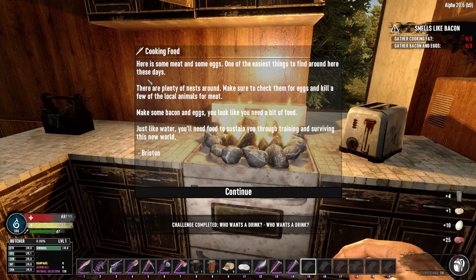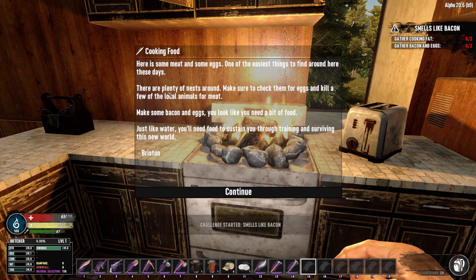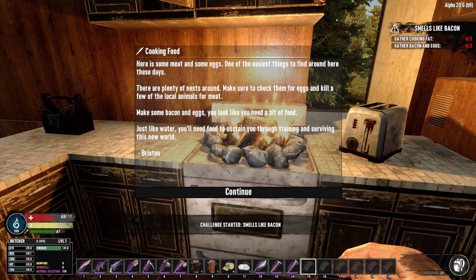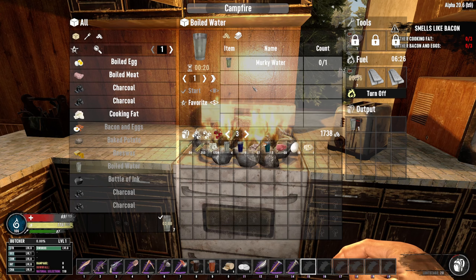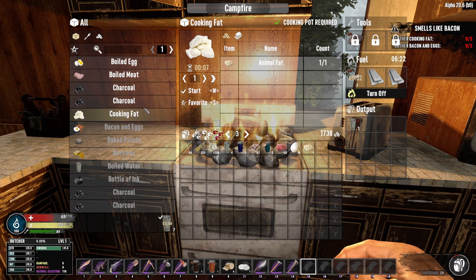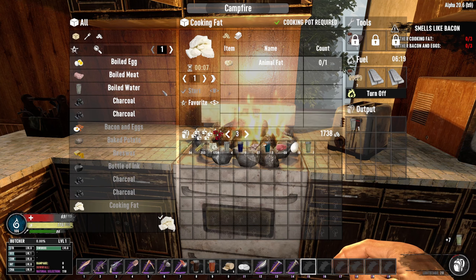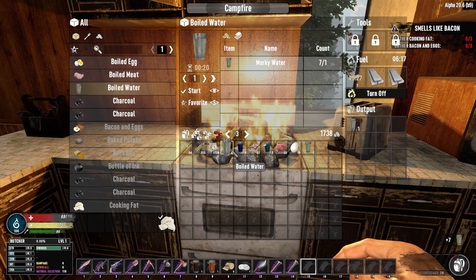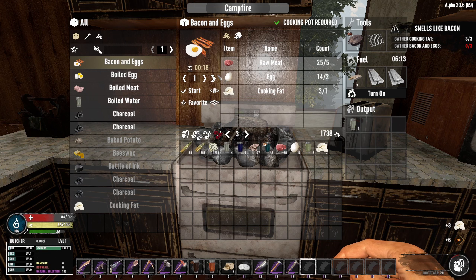Grab these waters - it's going to activate the next bit. Meat and eggs - one of the easiest things to find around here, plenty of nests. It's telling us how to make bacon and eggs. We've got fat, eggs, and meat. Now interestingly, animal fat is not cooking fat - we have to actually craft cooking fat from animal fat. So now we've got that cooking fat, we can make our bacon and eggs.